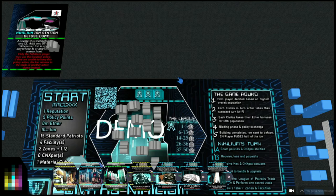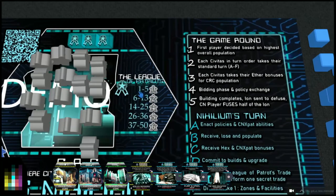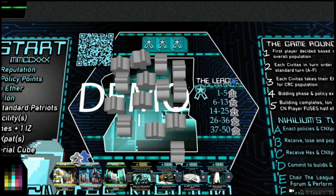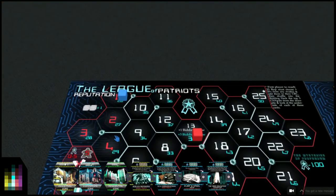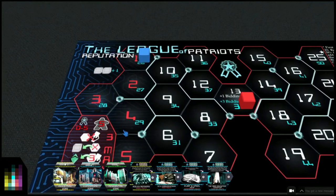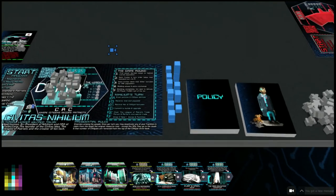You announce to the table that you are now taking the ion that's being spent - you're the ion energy monopoly. No CNX pats, so we don't enact CNX pat abilities. In step B - receive, lose, and populate - we don't receive anything because when we're between one and five reputation we get zero Standard Patriots. Nobody comes to us when we're between one and five. We start on one reputation. On the scoreboard, one through five are all red - in the days of decay.